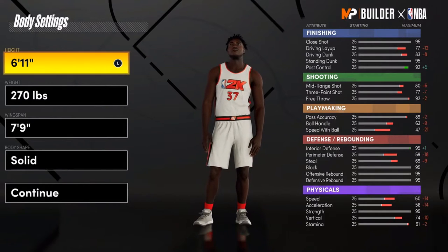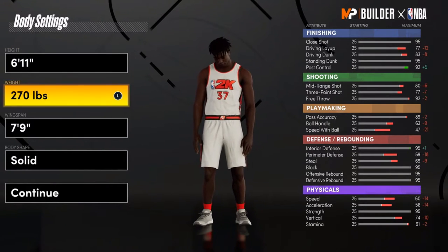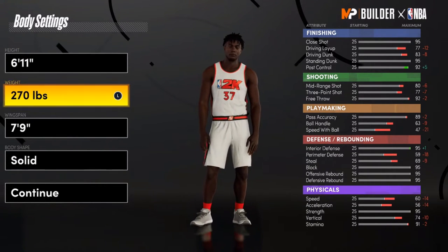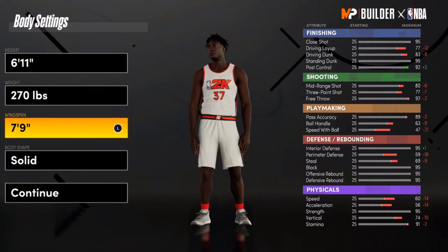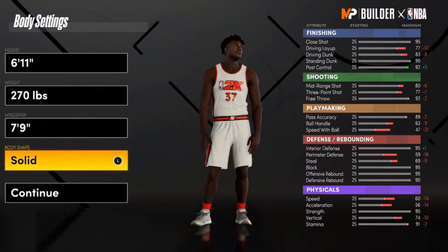For height, you're going to make it 6'11", weight 270, like I always do in all my videos. Never max out your position — never, that's stupid. Wingspan, make it 79. Body shape, whatever — I put solid.